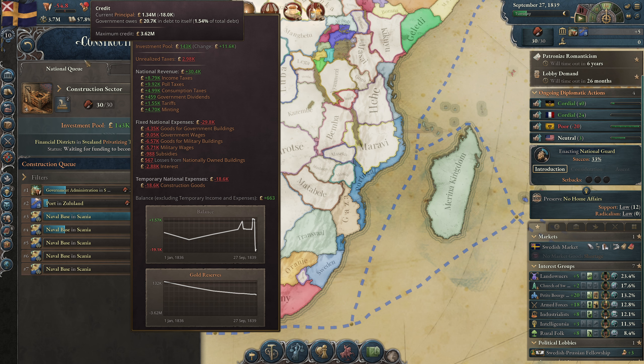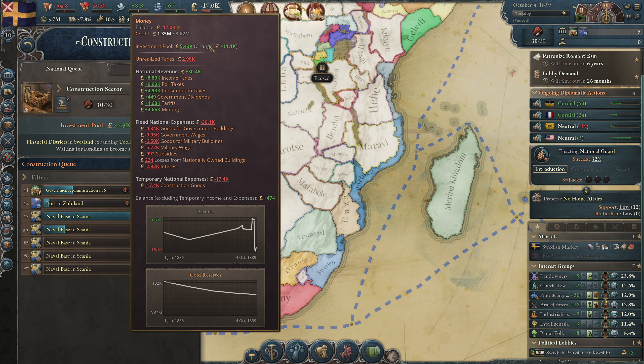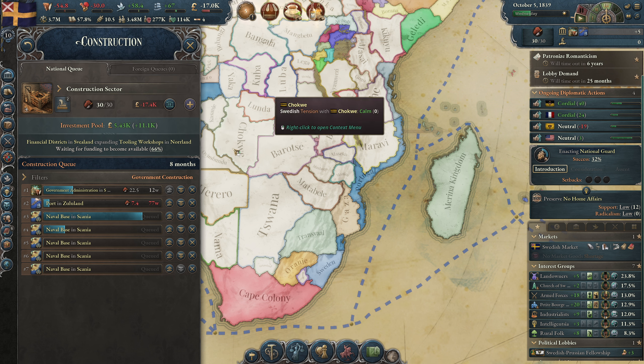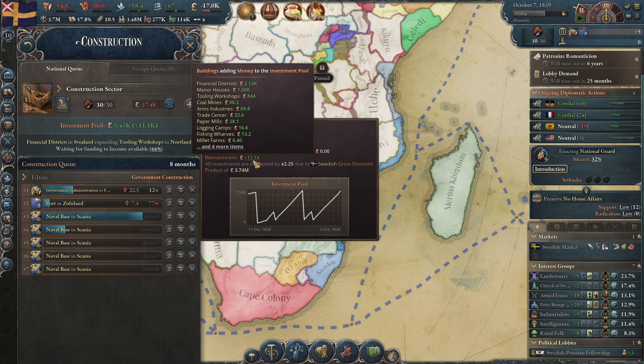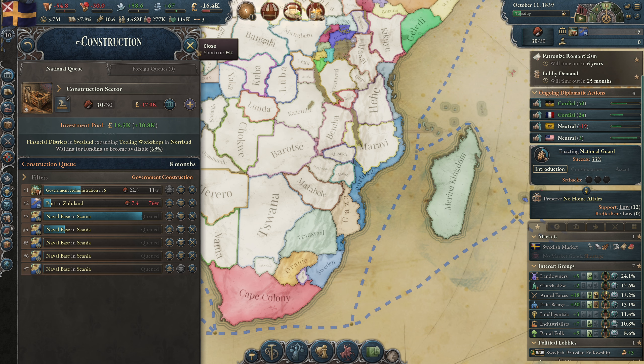We have 1.3 million credit. Let's go to speed four. They are expanding the tooling workshops in Norland — that should go to me when the money is there. The current weekly change is increasing from 9,000 to 11,000 because more and more people are becoming rich and reinvesting their money. It's going the right way.